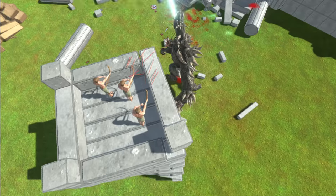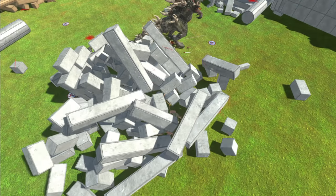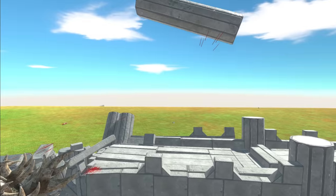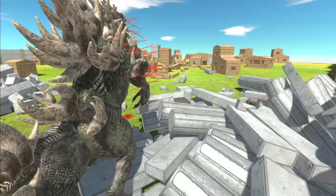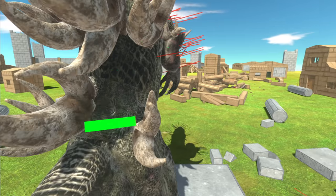Oh no — here he comes now. The building's going down. They're all dead straight away under the rubble. And that's the last archer on the castle wall now dealt with. Look at him — look how easily he destroys the buildings, and still he's taken no damage.